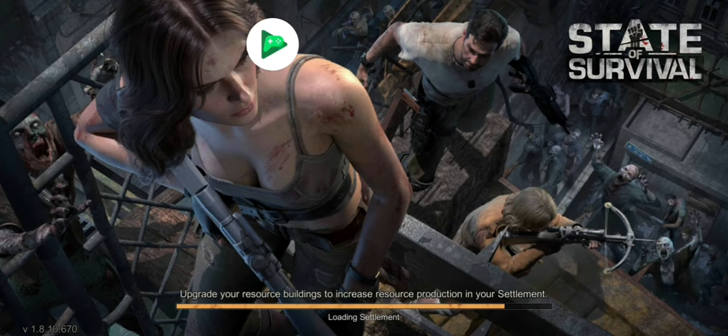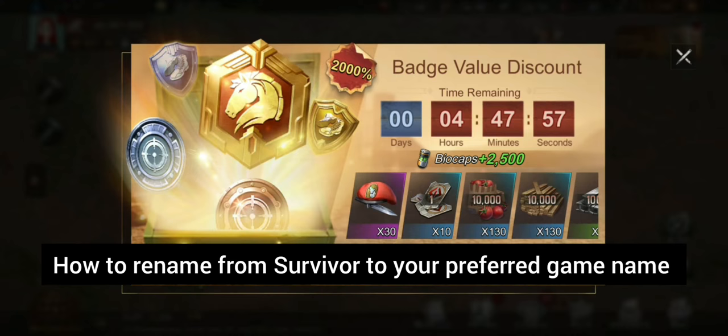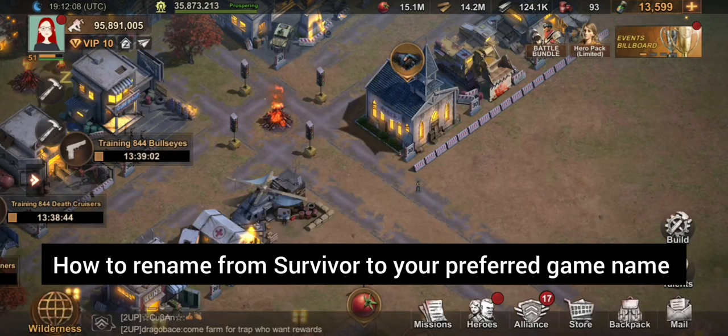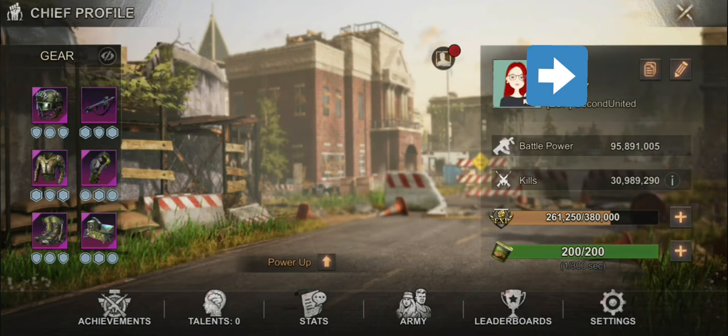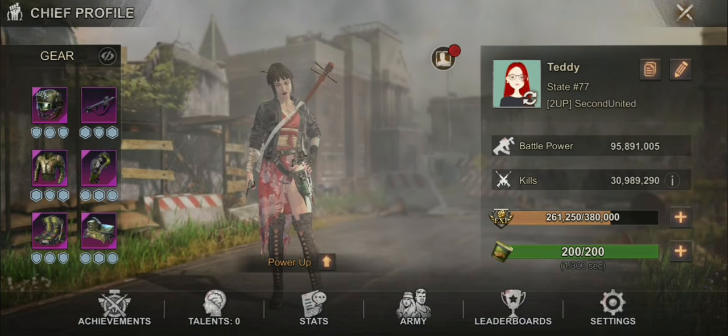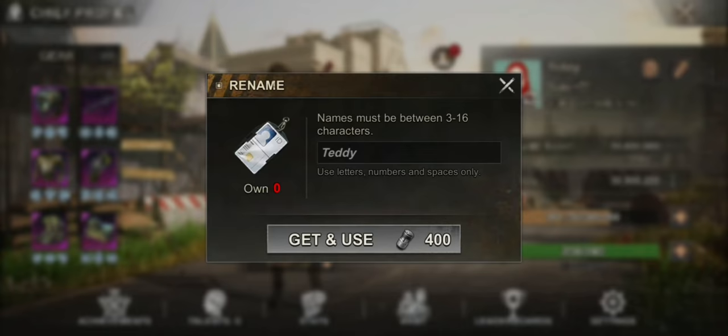First: how to change your name from 'Survivor' to your preferred chief name. First thing you do is click your profile picture, beside your battle power and your VIP, and click that pen icon there. Input the name that you want for your profile or your character.